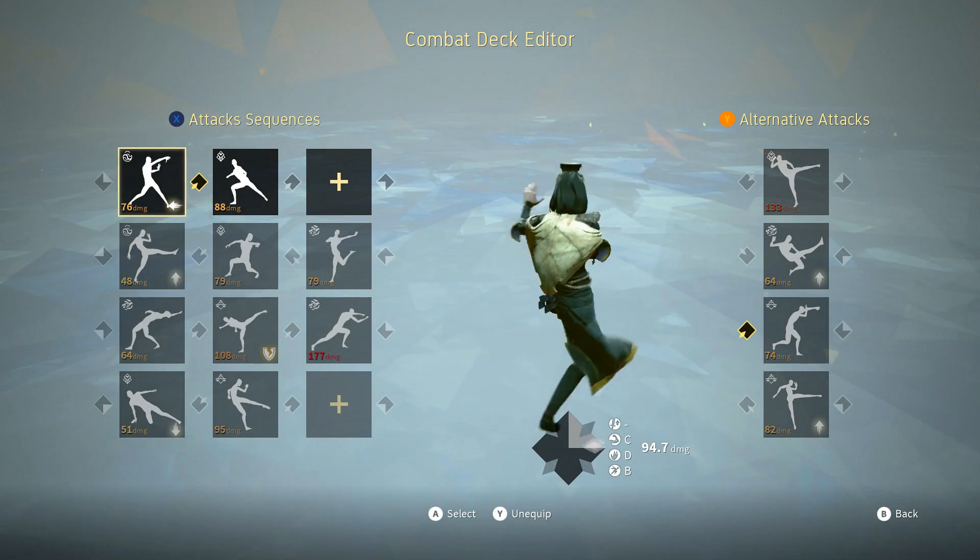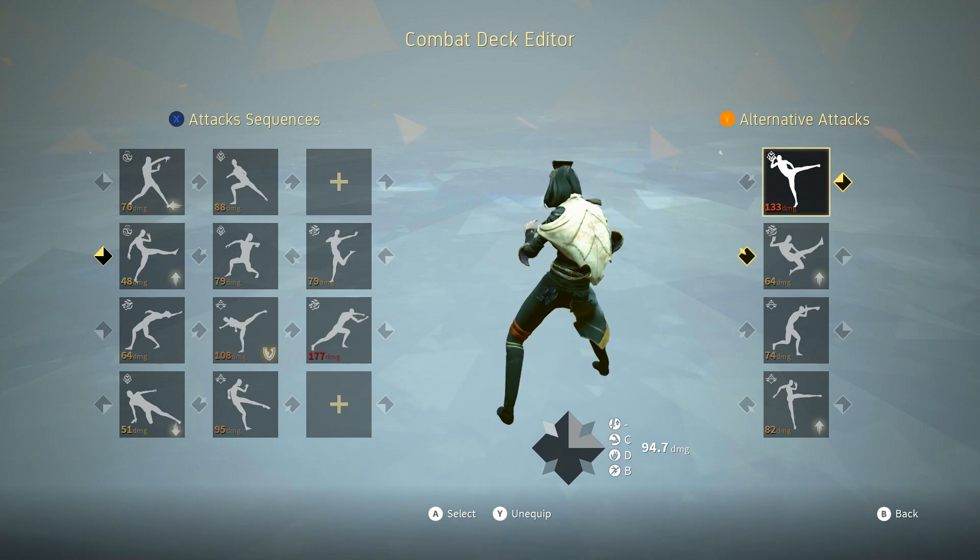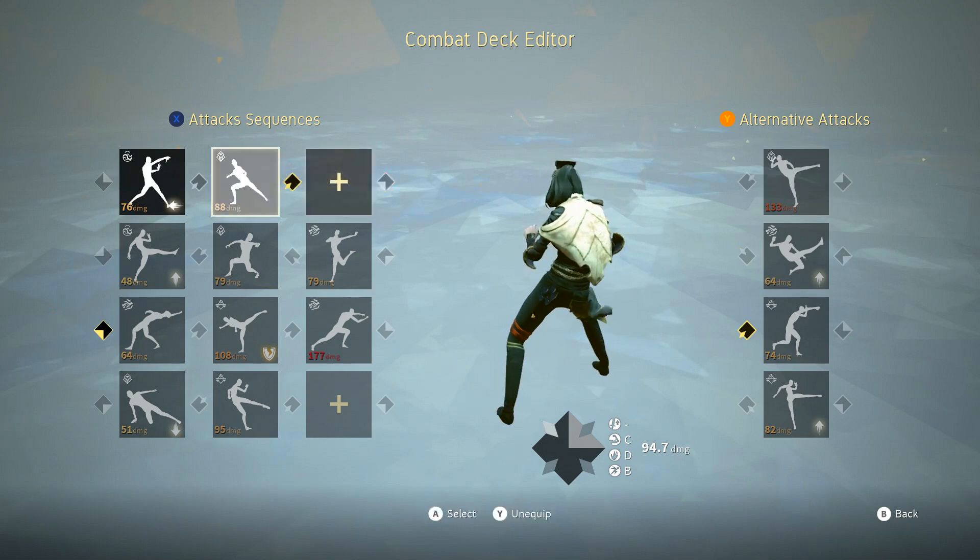As usual, we'll be reading the attack sequences and then jumping into the alternative attacks. At the end of the reading, we'll be going ahead and talking about how I feel about the deck just at a glance. So let's go ahead and start off with top right stance.